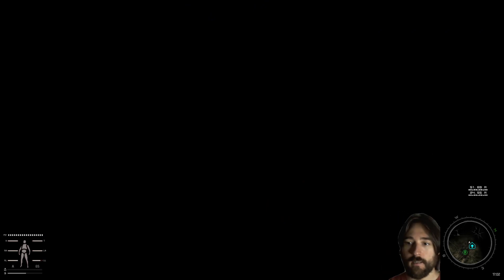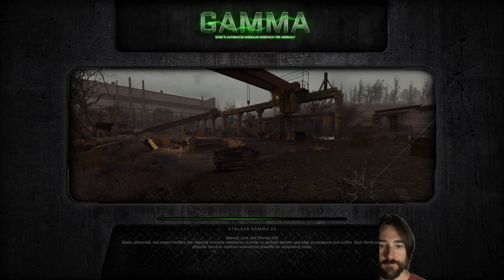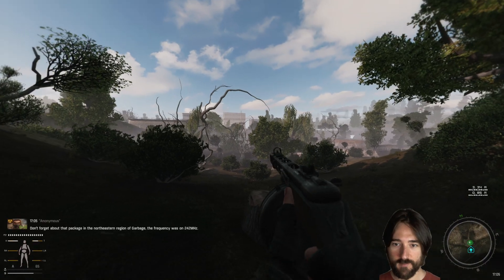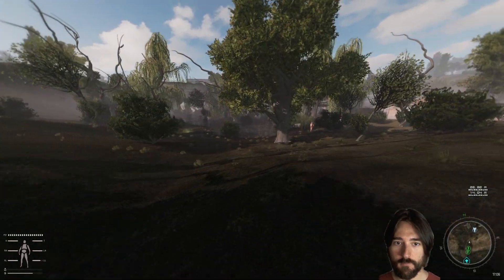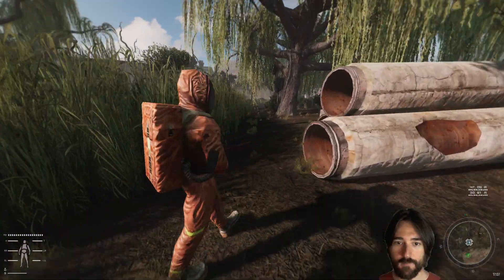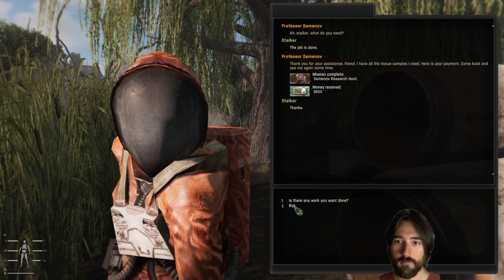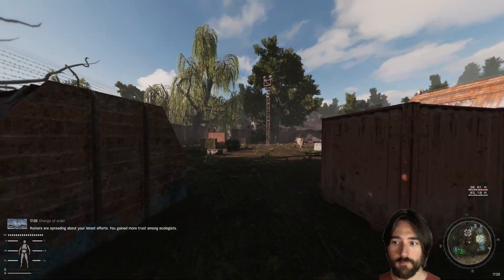Now we should be coming out on the other side of the mobile scientific research facility. There are like three or four quests we can turn in there. One has the escort scientist. There's one guy - oh, that's one of the guys we were doing the quest with. Hey, job is done, cool. More money!